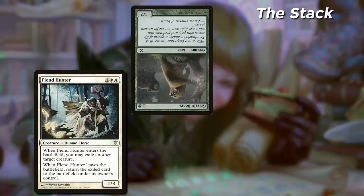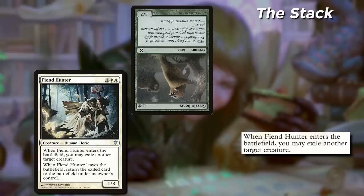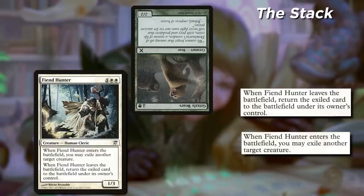Then when it leaves the battlefield, that creature comes back. How can you hack something so straightforward? Well, it works like this. Cast Fiend Hunter, it enters the battlefield, you target a creature to exile — but then, plot twist. In response, you retain priority and remove the Fiend Hunter from the battlefield by, say, bouncing it back to your hand with an Unsummon.